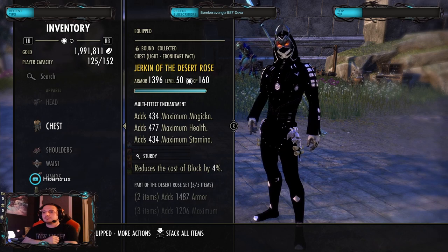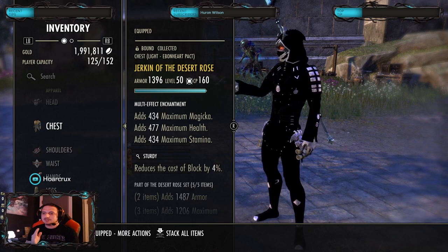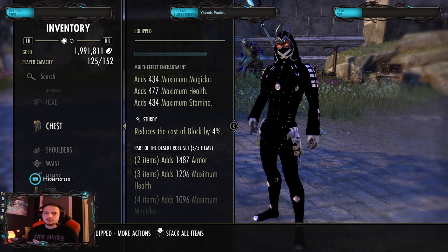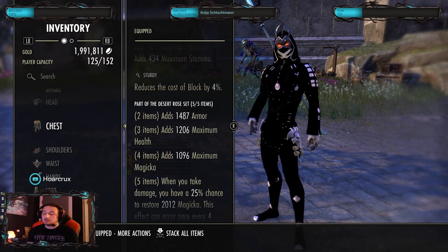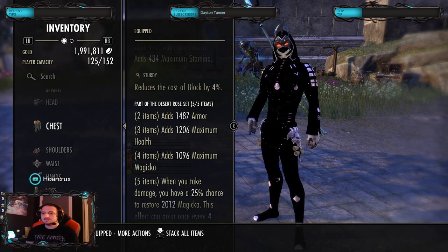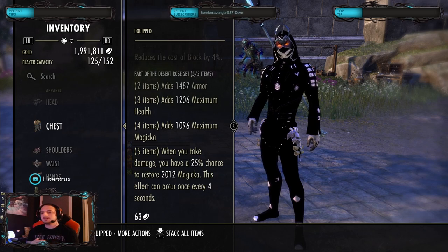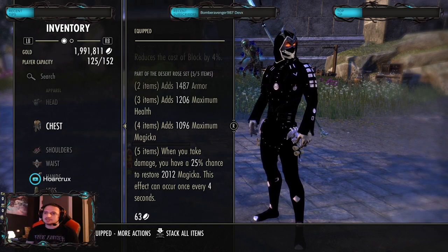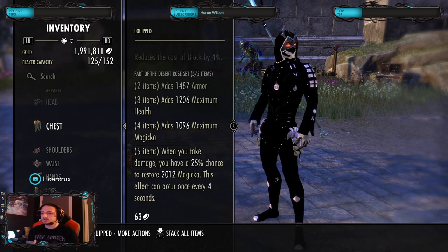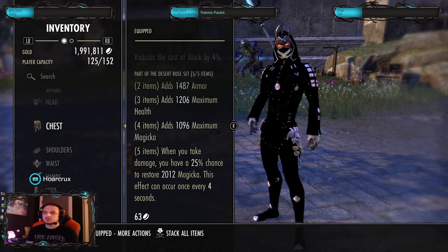I've tried to use other sustain sets on my MagDK builds, but this set guys — it gives you absolutely everything you need. It gives you the armor, it gives you the health. You need max health on a MagDK; even on a StamDK you have to be pretty tanky. It gives you max Magicka. And the five piece is so slept on — it gives you 2,000 Magicka recovery every four seconds, and this is pretty much on 100% uptime because you're always getting hit with four or five DoTs.